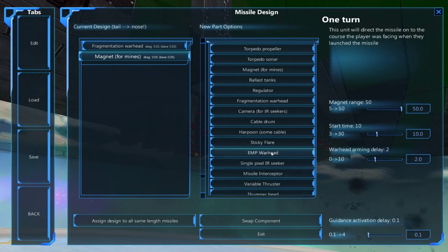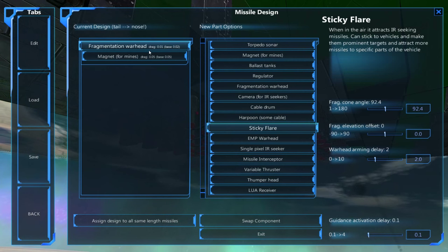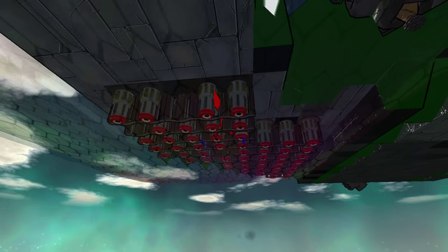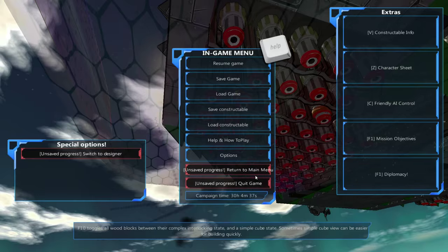So if we just change a few of them for sticky flares — changing the warhead would also make them more useful for the missiles, but I think I'd rather just have them randomly in the actual ocean.